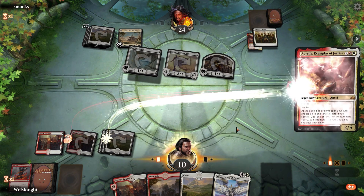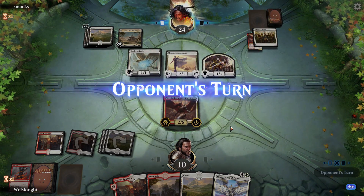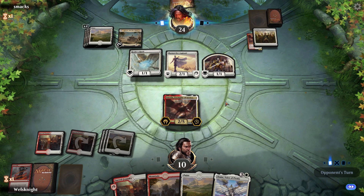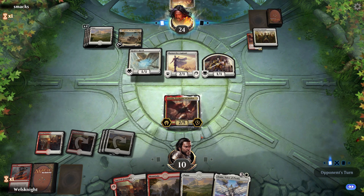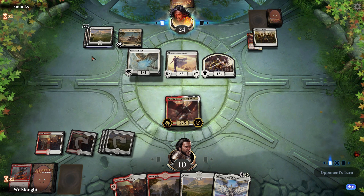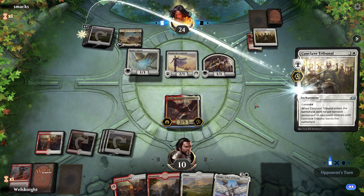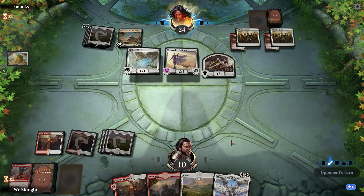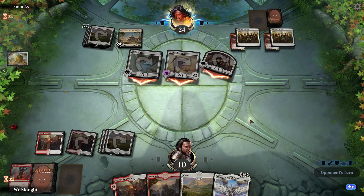We got a Shalai! We're gonna drop another Aurelia and pass the turn. Next turn we'll go Shalai, attack with Aurelia. Really — you have another Conclave? It's looking like they have another Conclave Tribunal in their one card. Are you actually serious right now? Well, so be it — we'll take four and go to six.